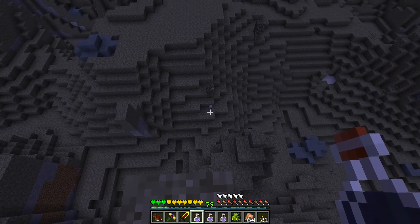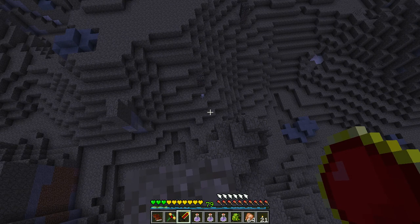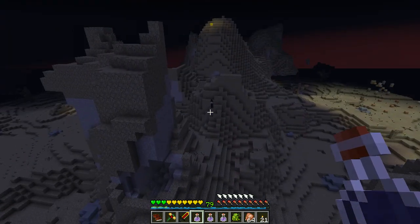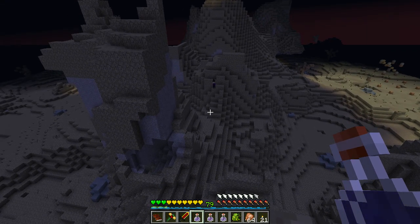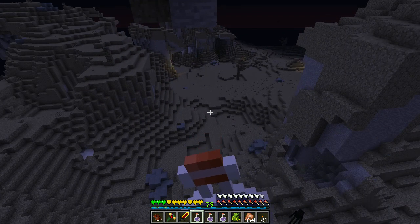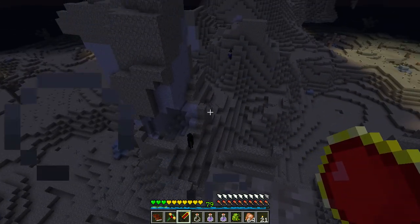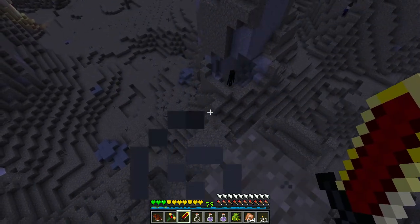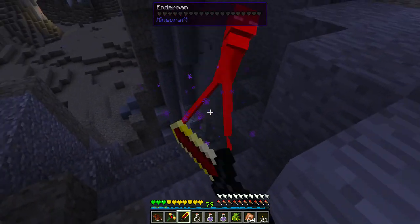Is that one down there? I think so — yes, it definitely is. We're definitely on — oh, there's a witch! That could be good too, but she's up on the ledge. Let's drink this and see if it will do enough to us. There's an Enderman — that could be a good one too.